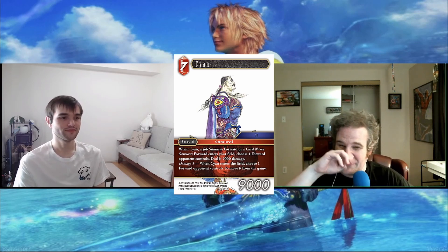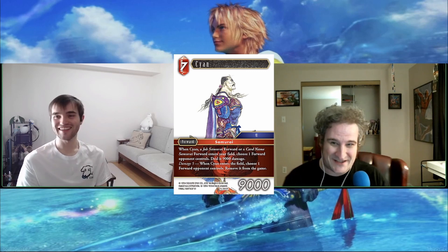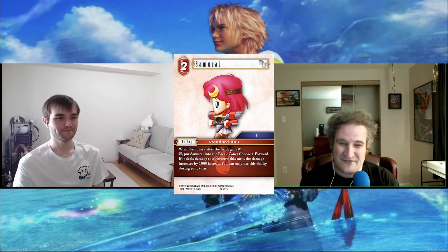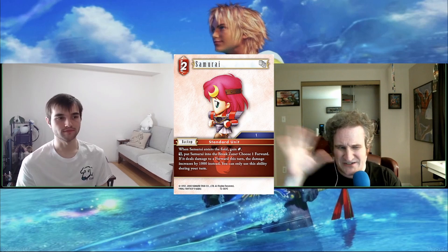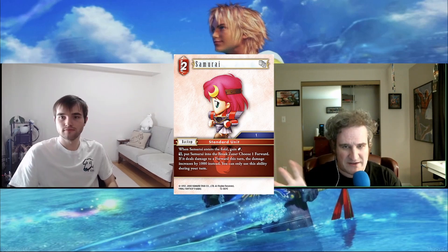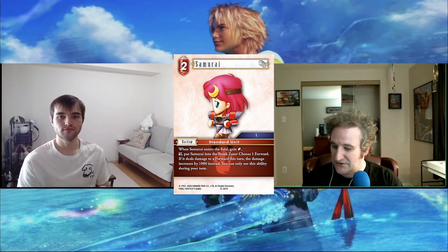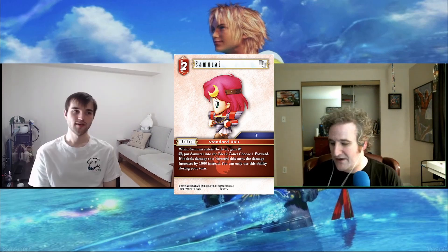Being a must-kill card, I appreciate that this new Cyan at least has a big body — old Cyan was very easy to pick off since it was just a 6k. So here's hoping for Cyan. Next, we have a Samurai backup — one of our new crystal generators. Every element got a two-CP backup that enters, gets you a crystal, and has another element-based effect.